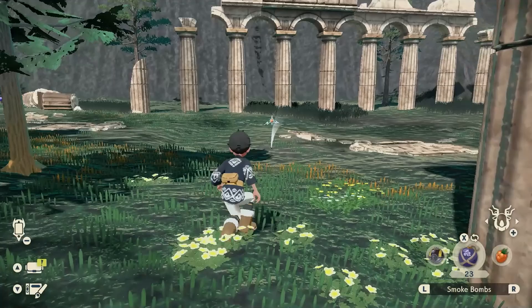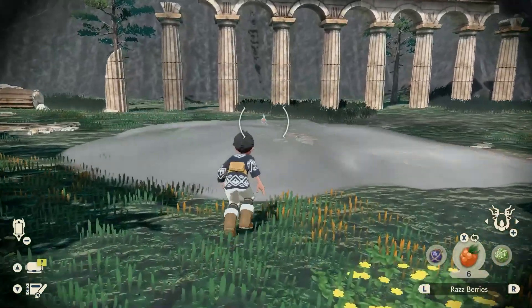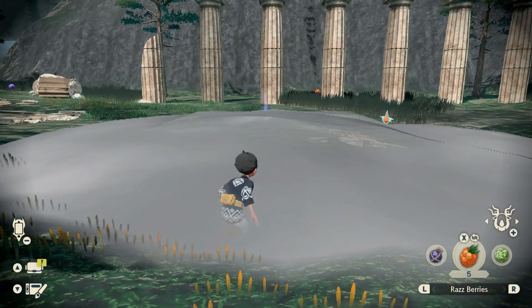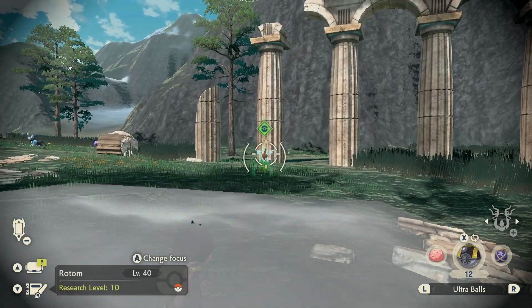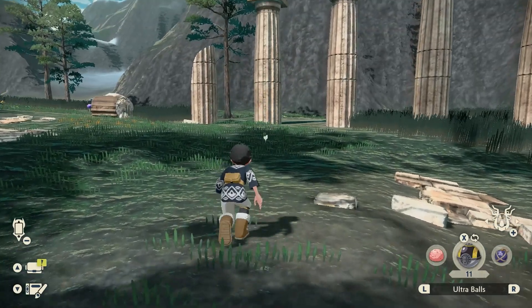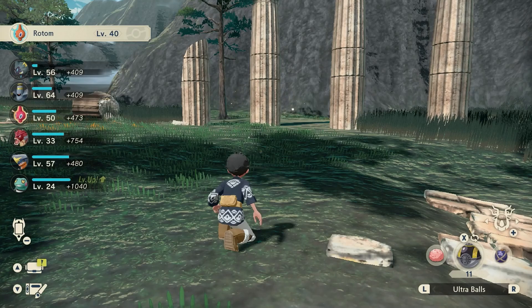Sometimes it might take a couple of tries since Rotom is a pretty aggressive Pokémon. To make catching easier, throw in a Razz Berry — that takes it from orange to green. Then land one on the back of his head for a backstrike bonus.